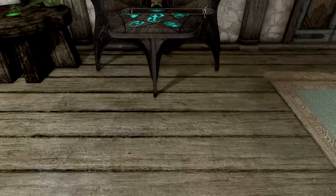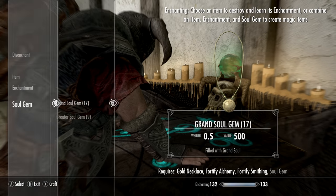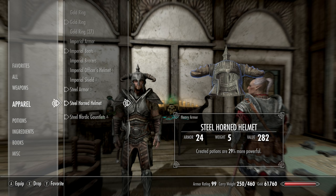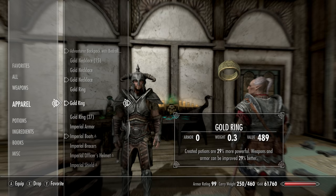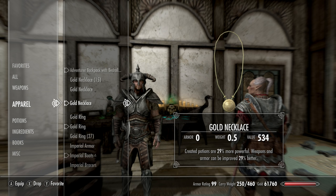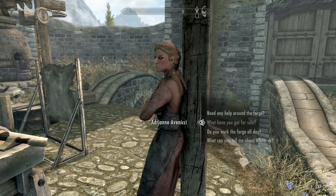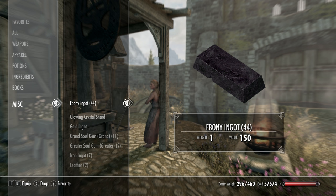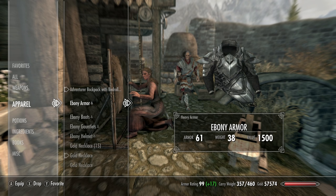Now we have our stronger potions — save before you drink them. On a necklace, ring, and gauntlets, Smithing and potions are 29% better. On the chest piece just Smithing, and on the helmet just Alchemy. Any suit will do — I just used a steel suit. Now that we have our enhancing suit built, we're moving on to making the best mage suit. I like the Ebony Armor set for my mage, but do whatever you like. You can get all the materials from the vendor — if she doesn't have it, save, kill, load, duplicate.